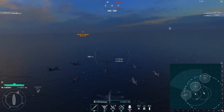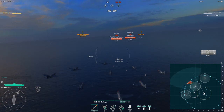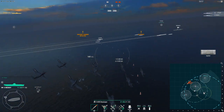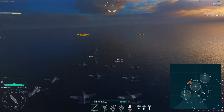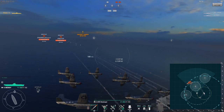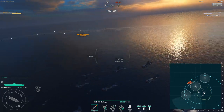I want you to pay close attention to a couple things: one, the flak bursts, and two, my HP bar. Over there you'll see two Minotaurs — these are full AA Minotaurs. They have everything fully spec'd: modules, captain skills, sector reinforcement — every single thing you can possibly have for AA.